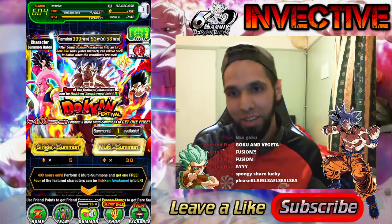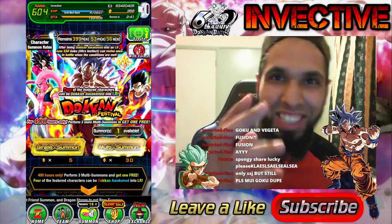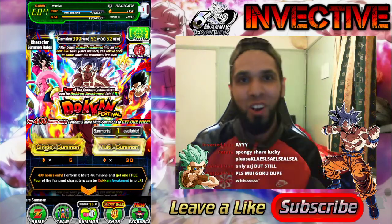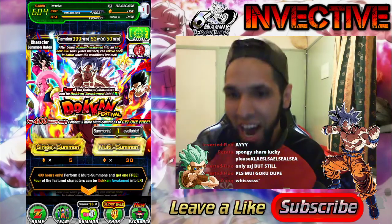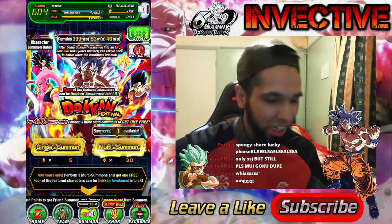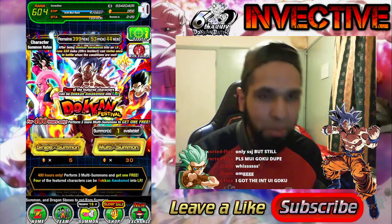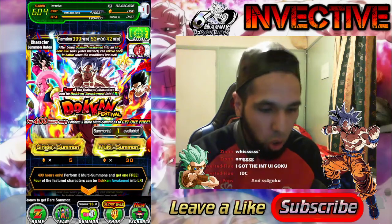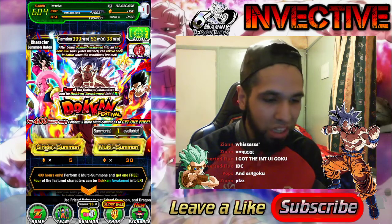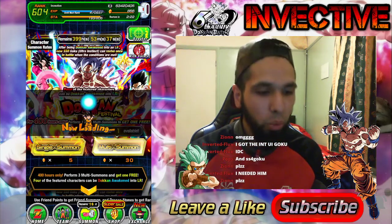Alright guys, welcome to the sixth anniversary! The banners have just released on the global side of the game. We are live in the chat with plenty of people here watching. We're going to go ahead and do the summons for the Ultra Instinct Goku banner first, so let's go ahead and check out the banner.